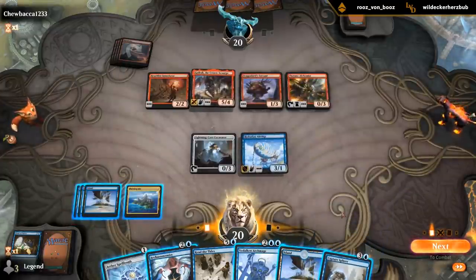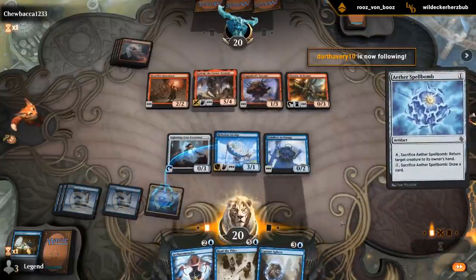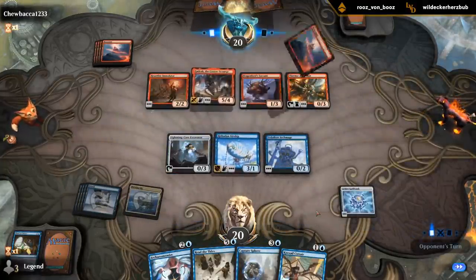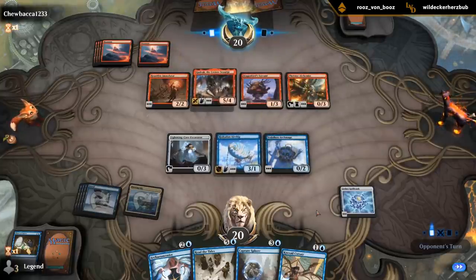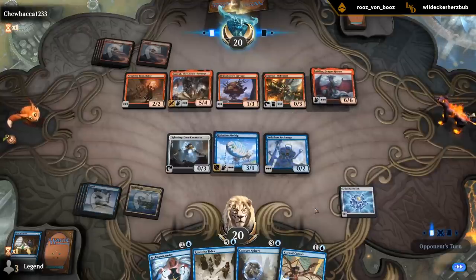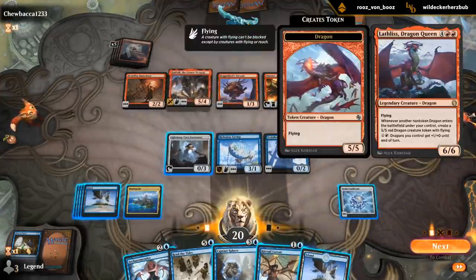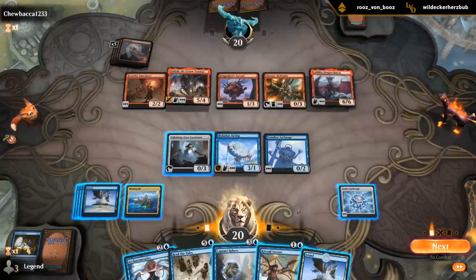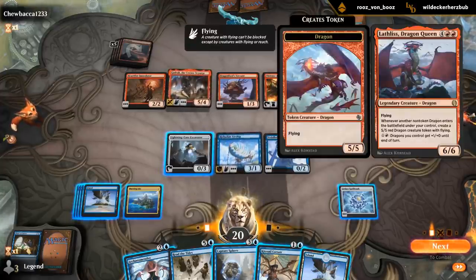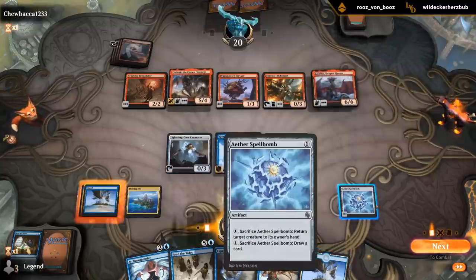So that could answer Gadrak. Don't have to do it now. Well, Lathlis is definitely a problem. I don't really want to bounce Gadrak and Lathlis, because then they can play Lathlis first and then make an extra token. Can hold Read the Tides to bounce the dragon tokens they generate. Can bounce Lathlis now, I guess.